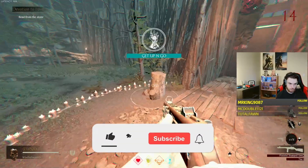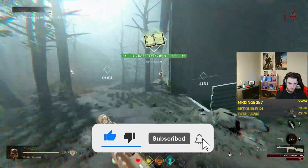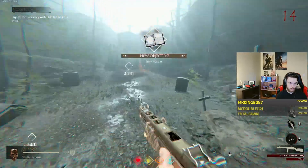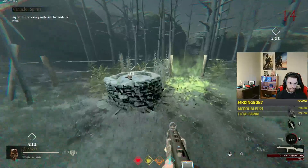Proceed to leave the house and head over to the ritual site here to interact with this stump. This will then begin a chain quest that has three different parts to it. You can do these in any order you want, but once you choose one, you have to finish it before you can work on the other two.